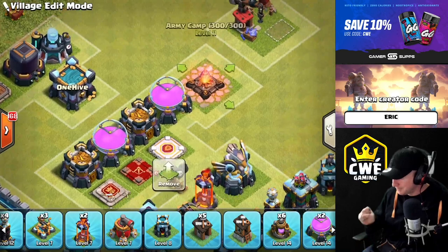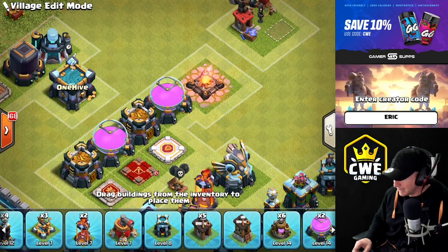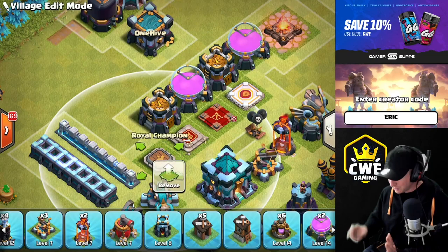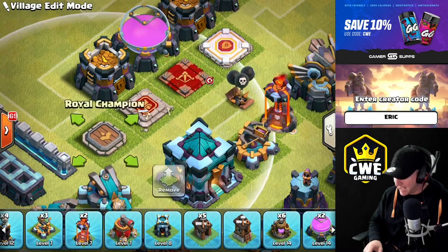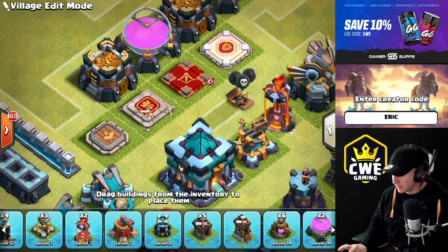Army camp upgrades bring you up to 300 army camp space, so upgrade all of them as soon as possible. You can also upgrade your Workshop to be able to donate new siege machines. For heroes, if you farm like crazy you can keep all four heroes upgrading continuously until they're maxed. If you haven't worked on your Builder Base, consider pushing toward that sixth builder so you have more flexibility here.